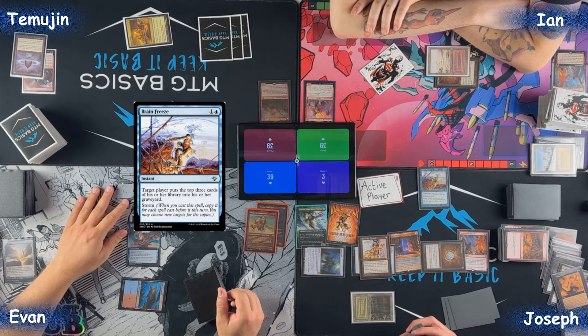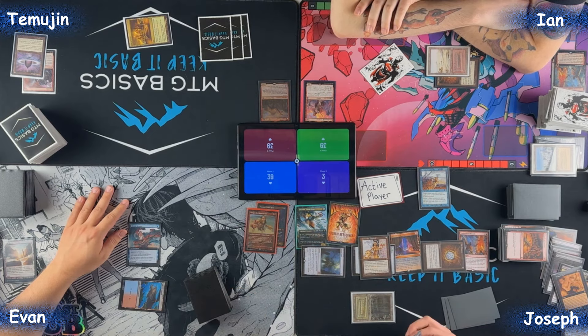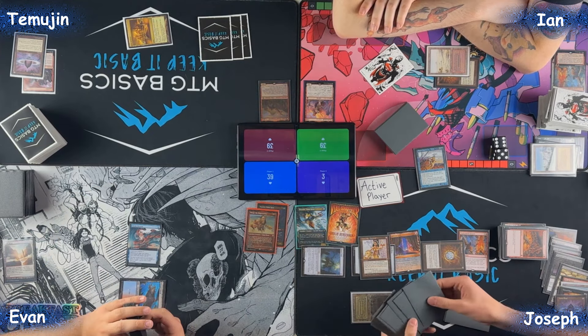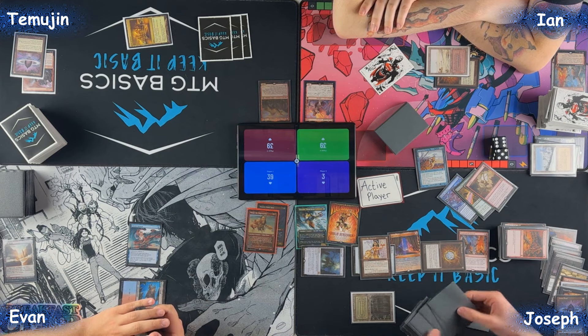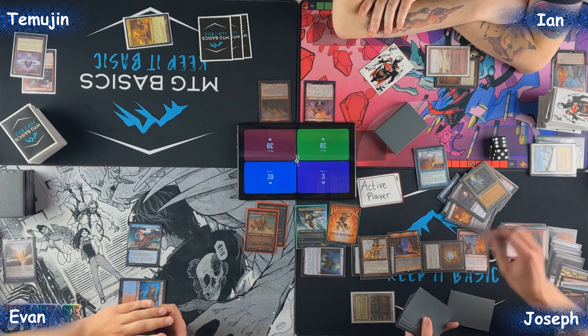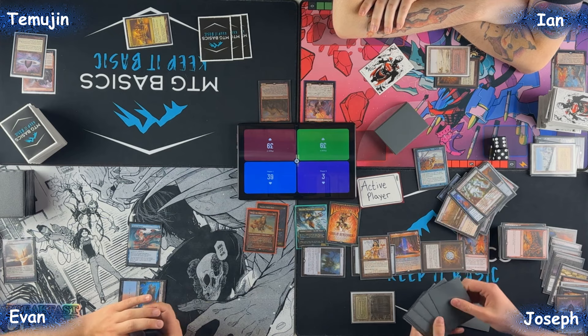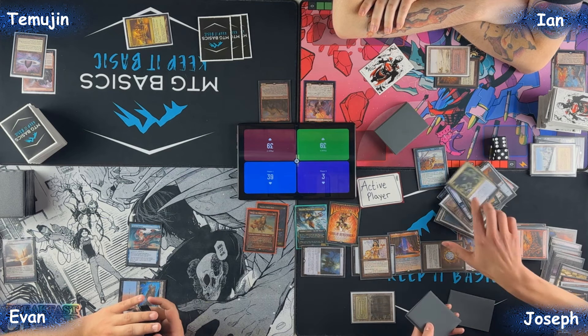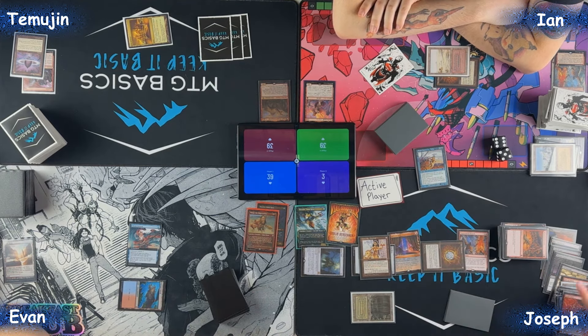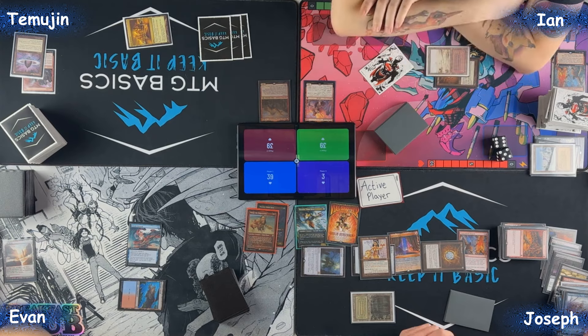Brain Freeze storm count: one, two, three, four, five, six, seven, eight, nine, ten. But now when you go to draw next turn, you're going to die. You're so right. I'm going to sac Lion's Eye Diamond for three red, cast a Lion's Eye Diamond — I have a trigger. I'll sac this for three blue mana, cast Lion's Eye Diamond, exiling three lands. I have a trigger. Draw.